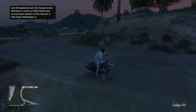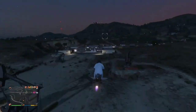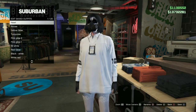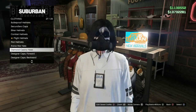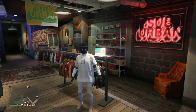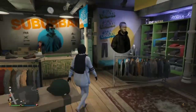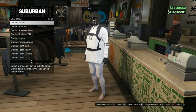Next you do want to go to the nearest clothing store or gun store to save this outfit. Next I'm just going to create the look that's in my thumbnail. Here is one of my completed looks.